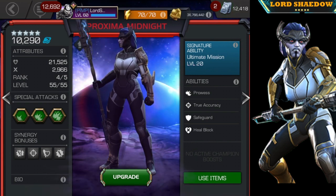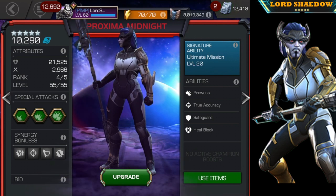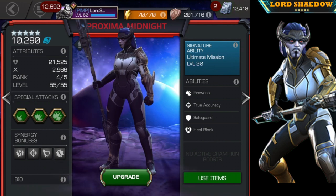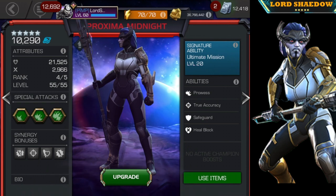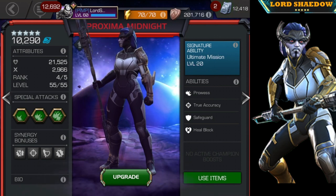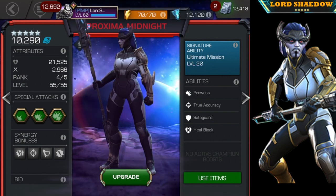In my previous video you saw that I did take her to rank four, and I had a reason — I usually bring her along with Corvus in Alliance Quest for that synergy. It's a true strike synergy, so when they evade and I complete that mission with Corvus, they can no longer evade. That is very useful in Alliance Quest when doing certain paths, and against the Prove Yourself Mesmerize node it is essential.